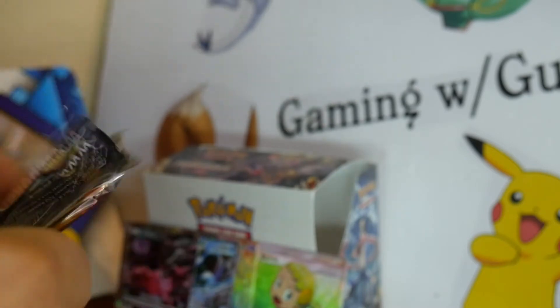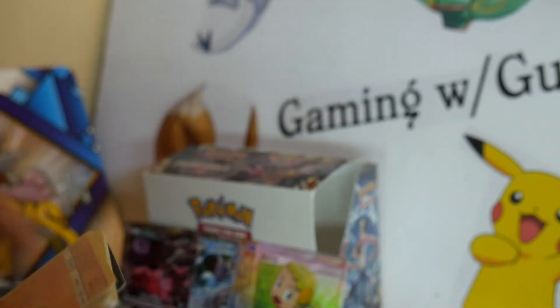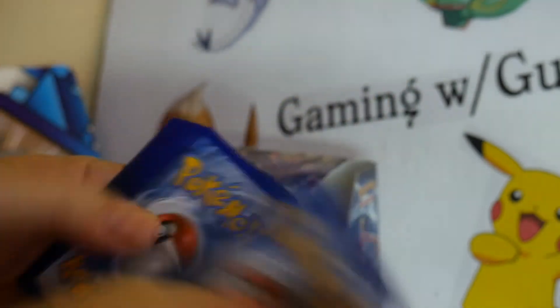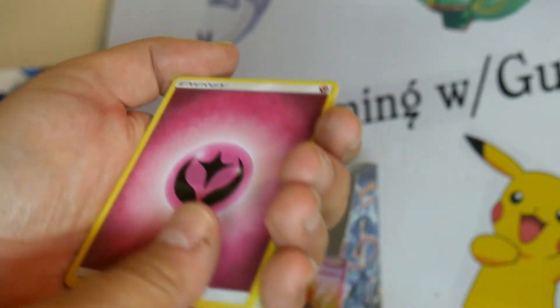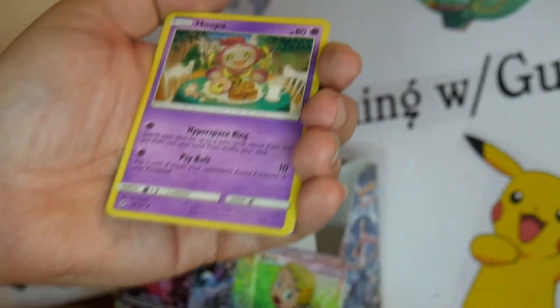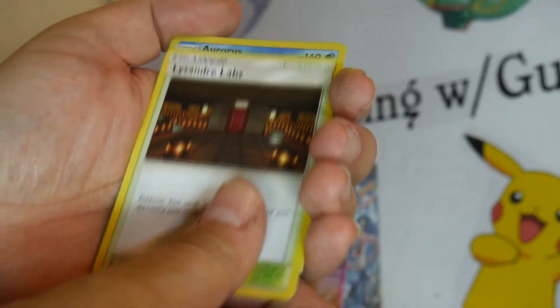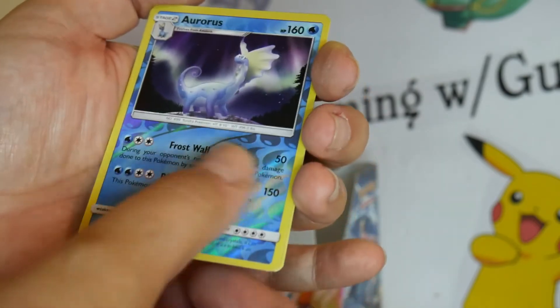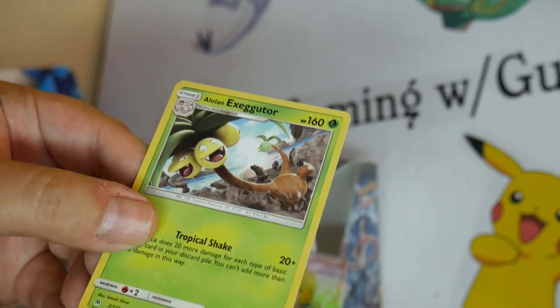Last pack — let's go. Electric Energy. Croagunk, Clauncher, Froakie, Espurr, Honage, Magneton, Hoopa, Lysandre Labs. An Aurorus Reverse Holo Rare. And the last card is an Alolan Exeggutor.